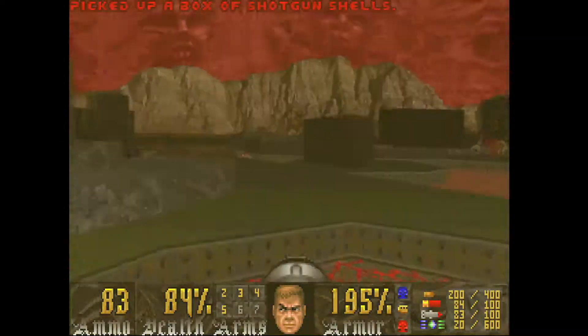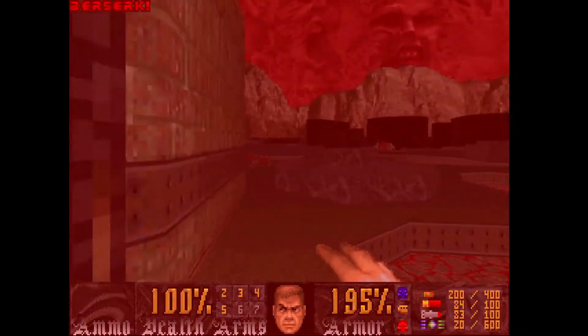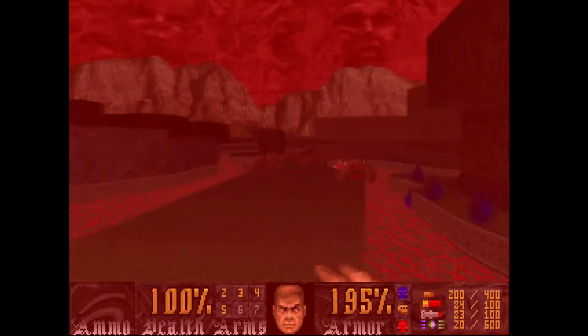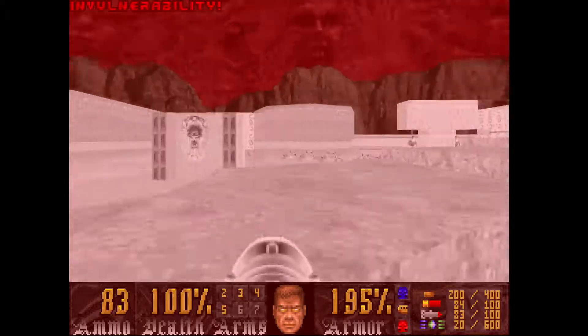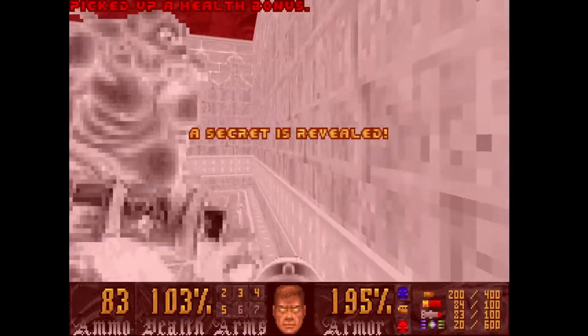Grab all the ammo you can. Do you see the tic-tac-toe board? It's a teleport trap. Have your rocket launcher ready, make yourself invulnerable, and go to this corner and blast your way through like 6 archviles.